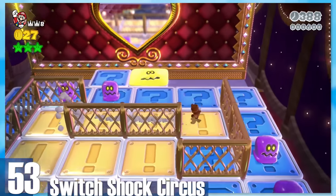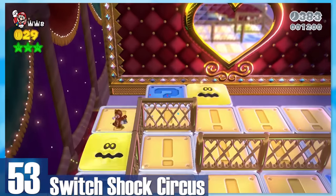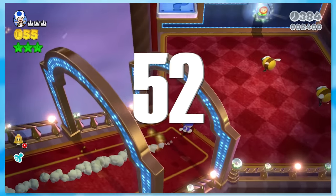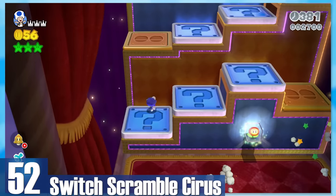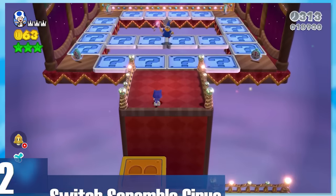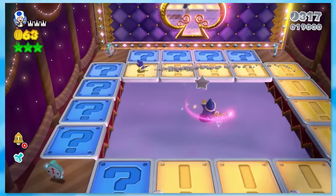53: Switch Shock Circus — another theme brand new to the Mario franchise. You'll hit a bunch of switch panels to make progress, and there are fuzzlets in your path. 52: Switch Scramble Circus — the original version, with even more level to play. It's pretty fun, and I'd say it's only better for the extra segments included.